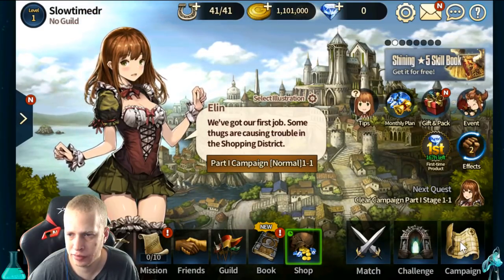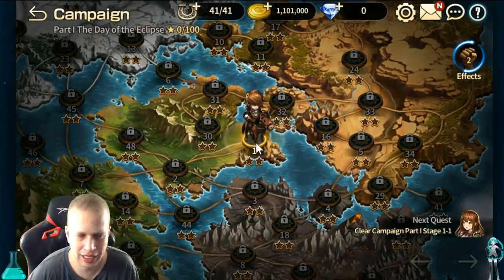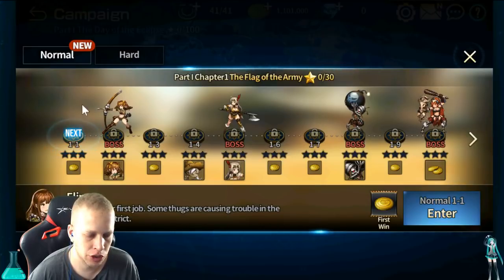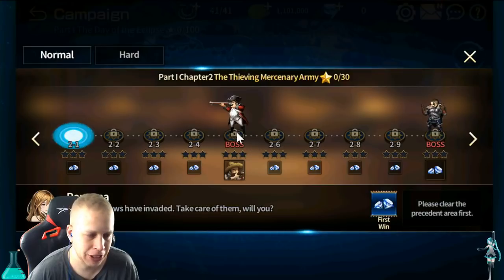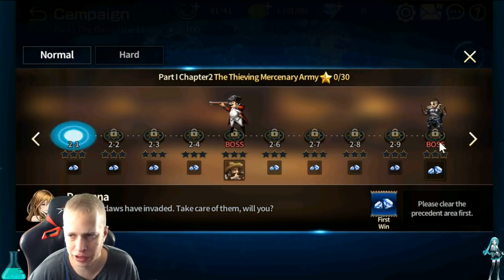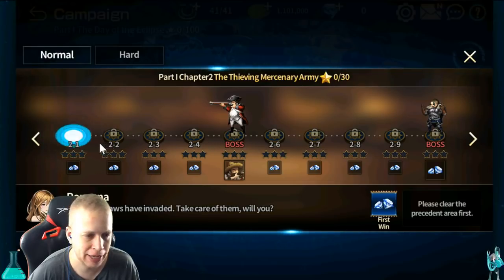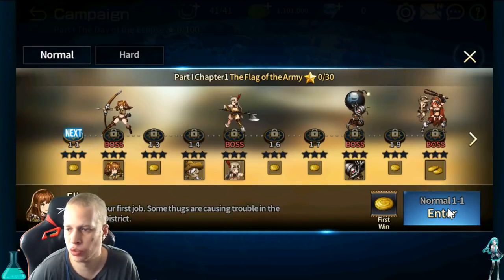Come over here to Campaign. They have the Eclipse. Storyline, in my opinion, is kind of meh, so it's up to you. What you're going to want to do is go to at least stage 2-5. Now you might get screwed by RNG, which I'll explain later, and you might have to go to stage 2-7 or even 2-10. But most of the time you can make it to 2-5. And you're aiming for 600 crystals — that's what you need to facilitate the reroll process.